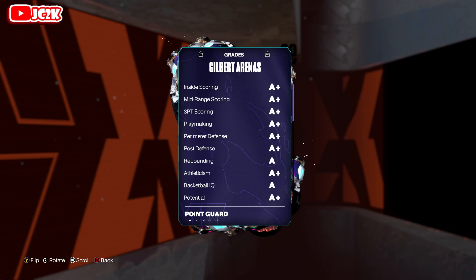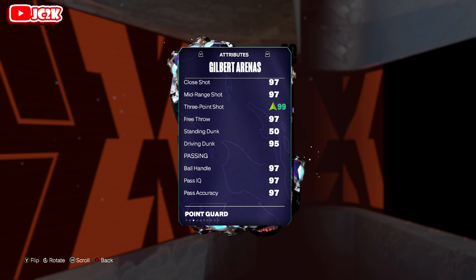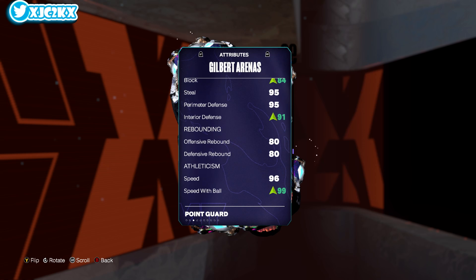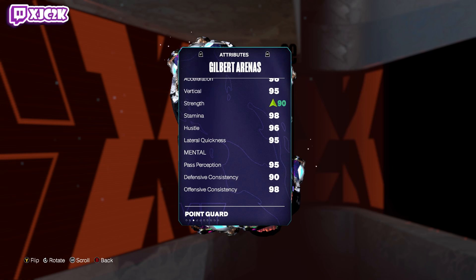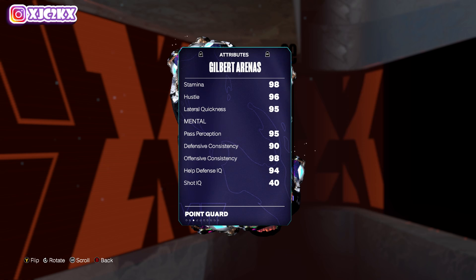Without further ado, Gilbert Arenas has amazing all-around stats: 97 base 3-ball, 97 mid-range, 97 free throw, 95 driving dunk, 97 ball handle, 80 base block, 95 steal and perimeter, 87 interior, 96 speed with ball and acceleration, 95 vert, 86 strength, 90 stamina, and 95 lateral quickness. Overall, a really good-looking card.